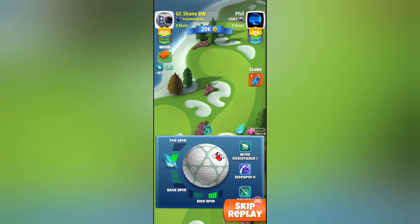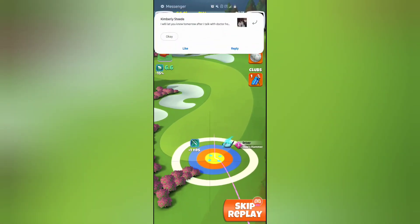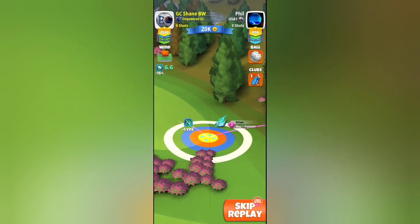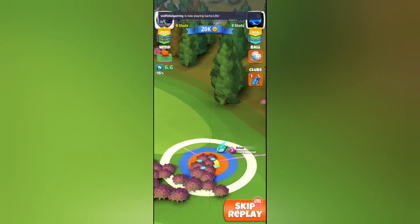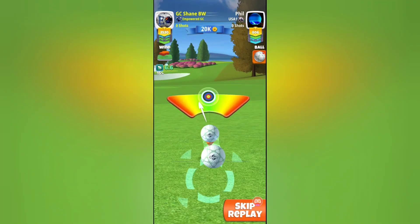Hey, what is up everyone? Shane with Empowered Golf. Class Evolution with hole six in the pro division — we are going to go ten percent over adjustment with our drive, four and a half to five top spin, max right spin with the quasar ball.